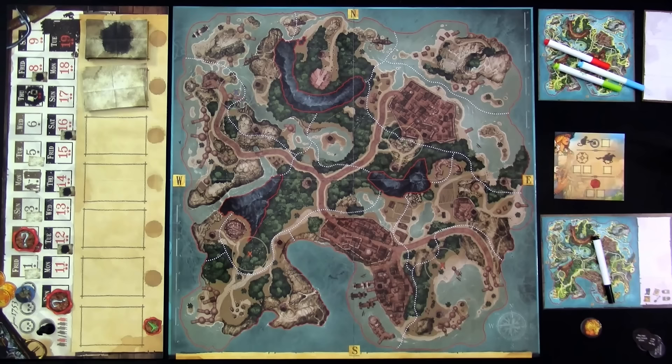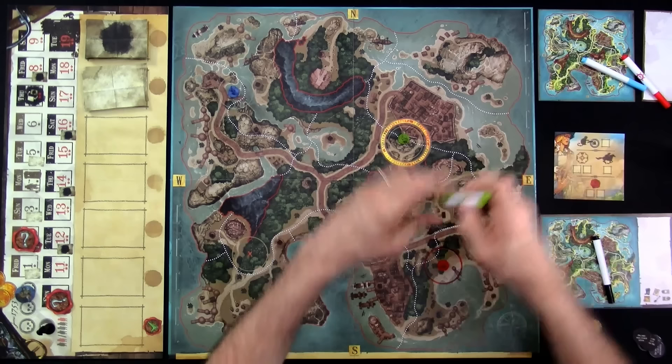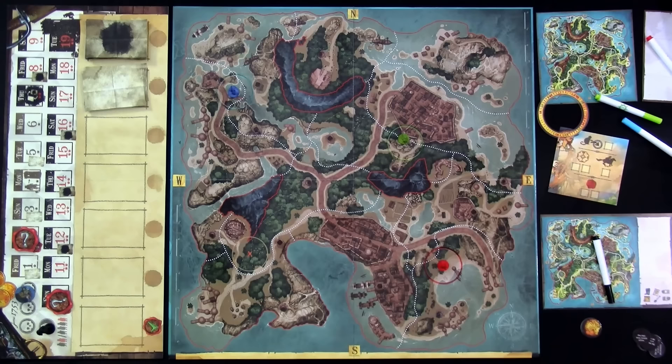This is a beautiful map — a beautiful work of art from Vincent Dutré, one of the best artists working in board gaming today — but it is a very busy map. So the developers decided that if you want an easier time identifying landmarks and notes, you can flip the board over. The subdued side makes things pop a little more and is easier to see pen markings on.